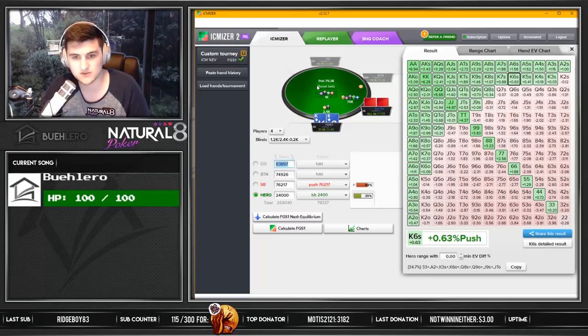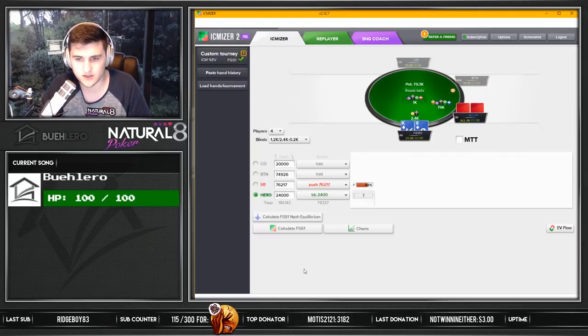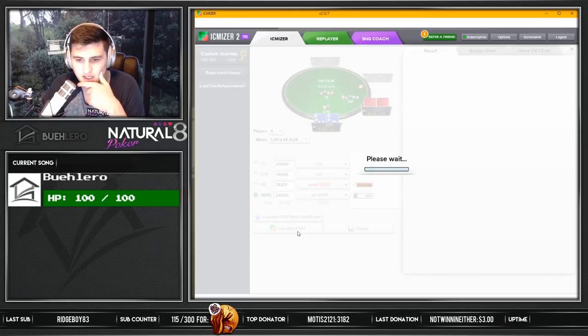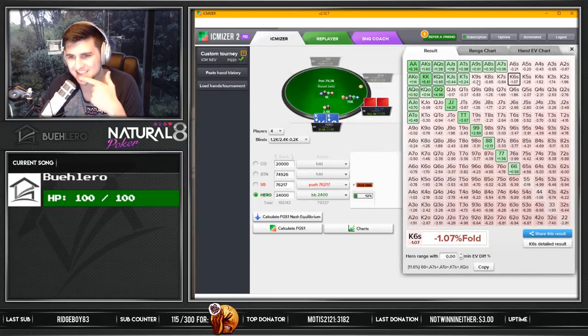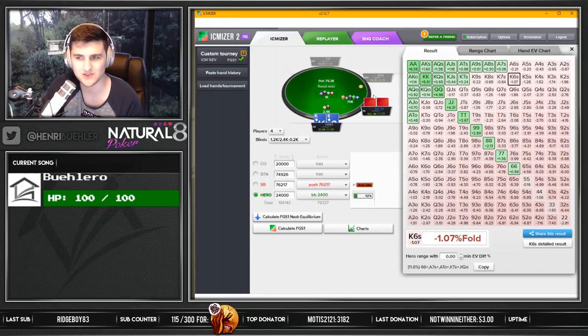Let's put one of these stacks really short - let's put this guy into like 20,000 chips, so less than me. And now we're going to calculate the whole thing again. Suddenly we're only calling these hands. This makes a lot of sense obviously if you're facing a big min cash. I'm clearly the short stack, so I can make these calls with K6 suited, otherwise I would just fold. This is totally not surprising. Pretty happy to see the results like that.